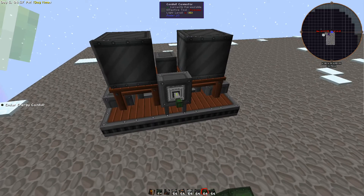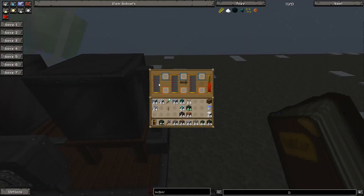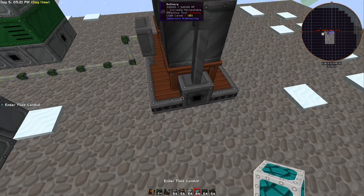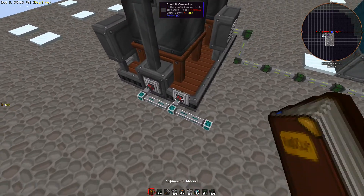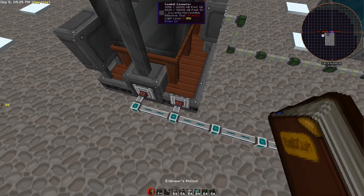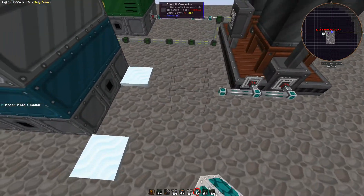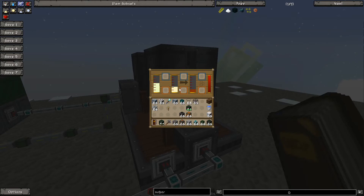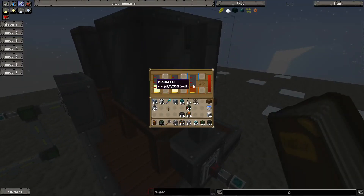The refinery is going to require just a little bit of power coming in from the back. Open it up - there's a nice GUI in here. Your fluids pump in from the sides - two specific sides. If you notice the ethanol and plant oil is filling up - these don't actually have to be set to always active - and it's producing biodiesel. This is the fuel that we want.